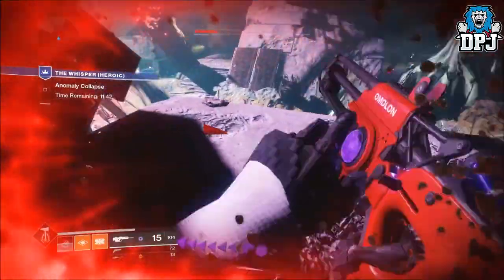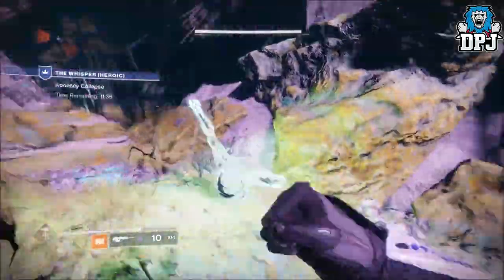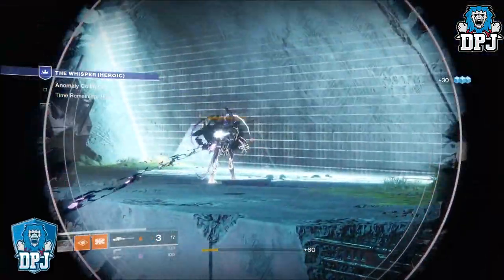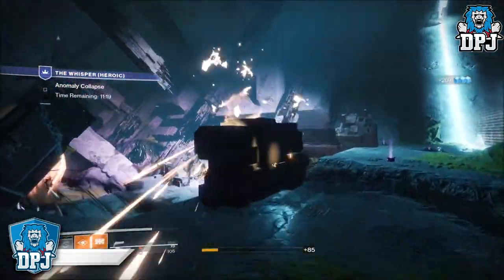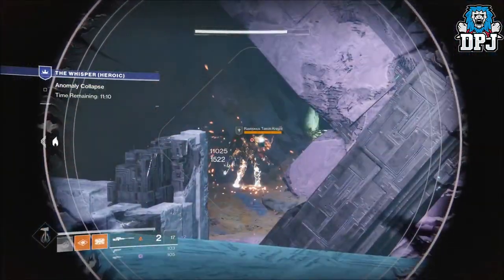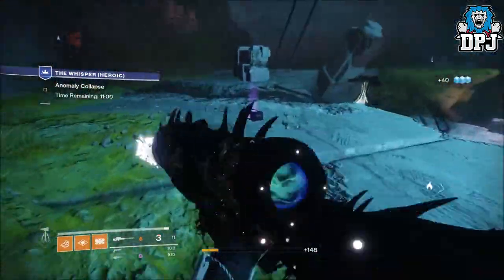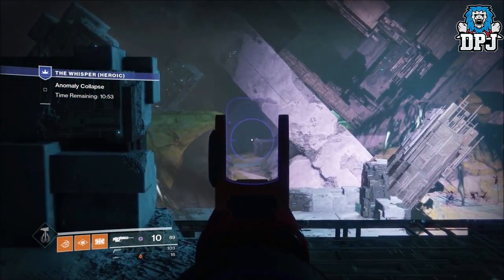The only problem is he's going to get sniped — I can see it. A lot of people always say you have to take out the blights. When I first ran this I was using the shotgun and wasting all my heavy trying to take out the blights, thinking I had to — but naturally you don't. You just have to take out the enemies. This isn't a flawless run — he's died once already and he told me he dies four or five times.